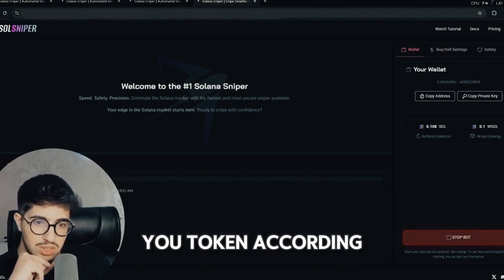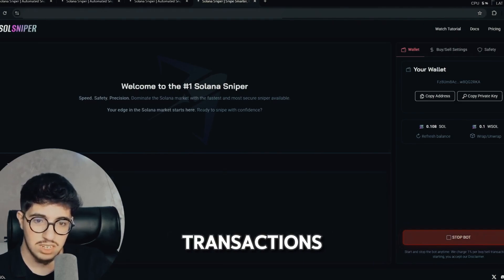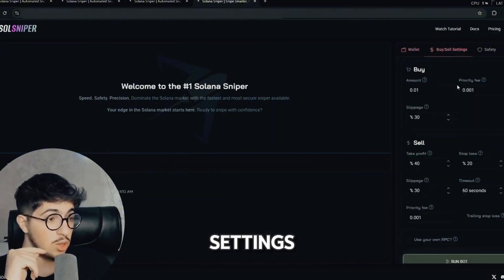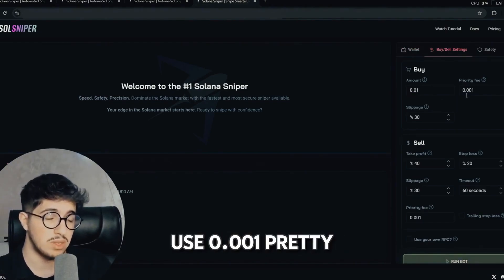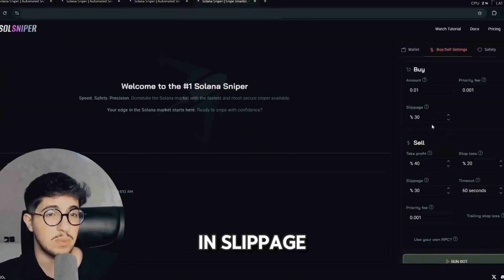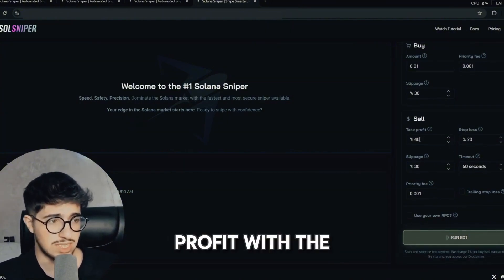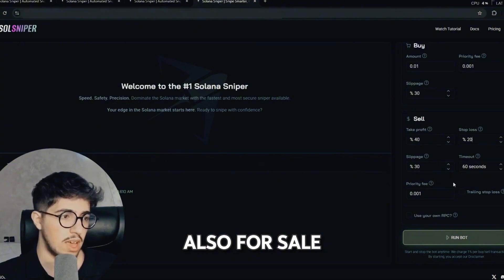The bot starts sniping new tokens according to your settings. You can find transactions here to track them. In the buy settings, you can set the buying priority fee — you can use 0.001 or adjust as you prefer. You also have slippage percentage for price change, up to which you are okay. You can use up to 50% slippage, but try to use the lowest slippage possible as it's more profitable.